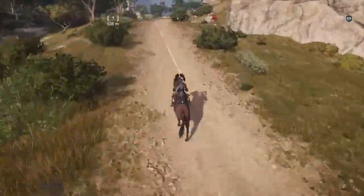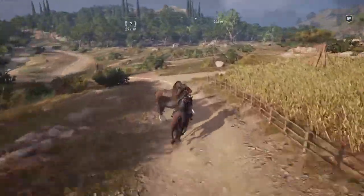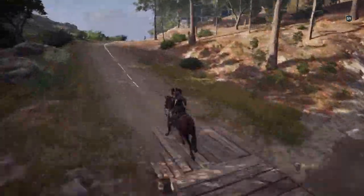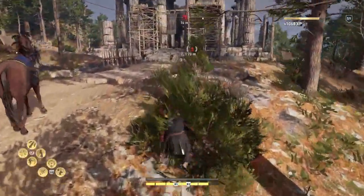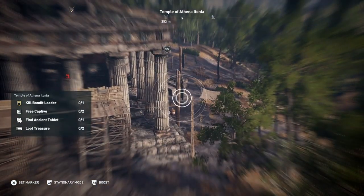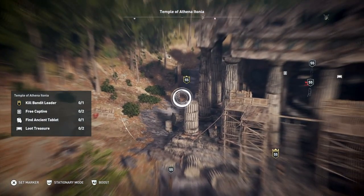We've done the normal camp so to speak, now we're going to do what they class as military strongholds — the red locations. There's a few of them to do. We're getting to the business end of finishing these off. After we've done all the locations in Boatea, we'll go back to the main story. You've got to kill a bandit leader, free two captives, find an ancient tablet, and loot two treasures. It's a fairly big area but it's not that difficult.